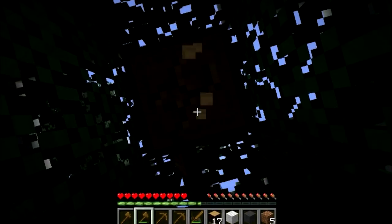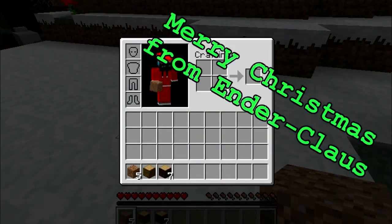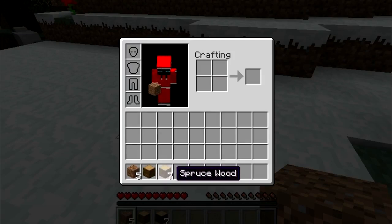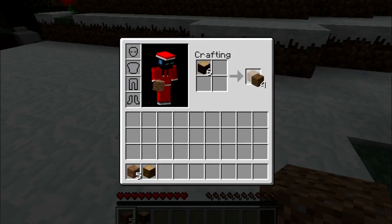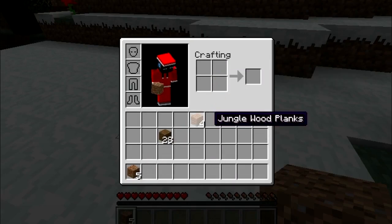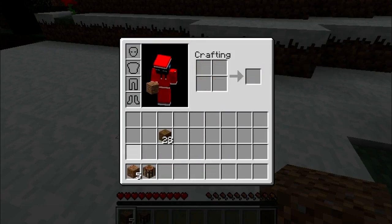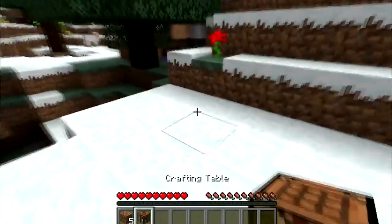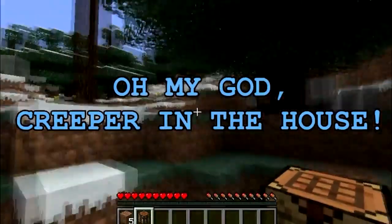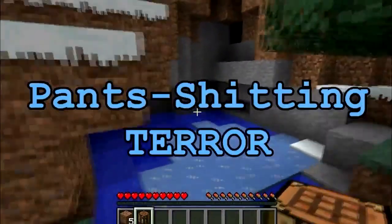When talking about survival mode, it'd be easy to go for the obvious. Everyone who's played Minecraft knows that anxious rush of looking for your first deposit of coal, or the realization that you probably shouldn't have waited until the sun was half-set to begin building your 30-story summer villa. And of course, by now we all just accept that a creeper in the house is labeled in the thesaurus as a synonym for pants-shitting terror.